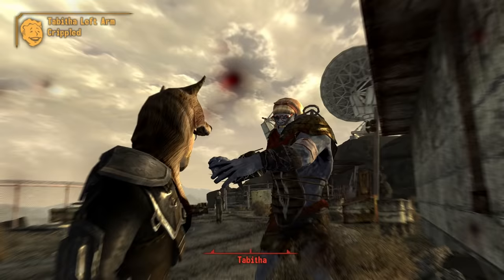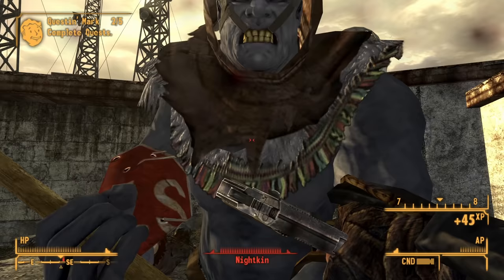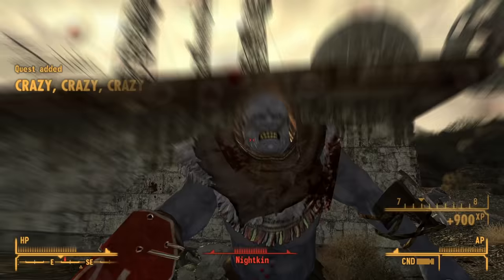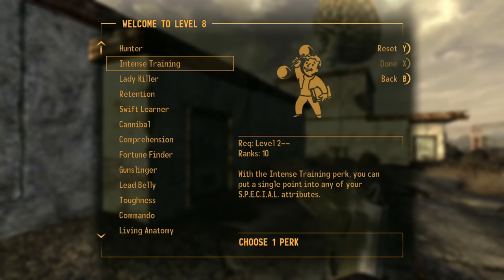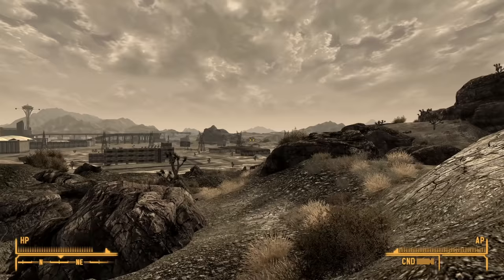With the main threat out of the way I saved Raul, told him to get lost, then quickly dealt with Tabitha and The Last of the Nightkin. Seeing how this is meant to be a mid-game quest, I got a crazy 900 experience for finishing it and was able to level up twice and take the Super Slam perk — which, if you remember from the Straight Razor video, can be stupidly useful for melee builds with fast-swinging weapons.